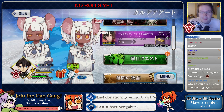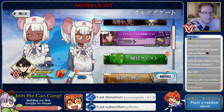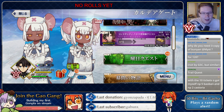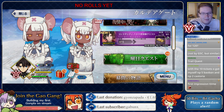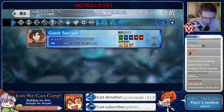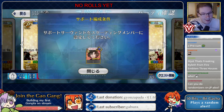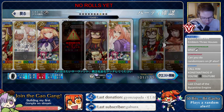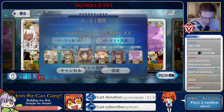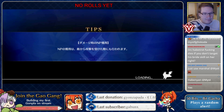So yeah, this dropped out of nowhere. I don't think anyone was really expecting us to get a pre-release banner for 6.5, let alone a limited 5-star, but there he is — Constantine XI. I think I've only seen his Noble Phantasm so far, so I'm kind of excited to see this. The NP is a supportive type, which is kind of cool. So another supporting Rider is an interesting thing. Let's go see what he's made of.